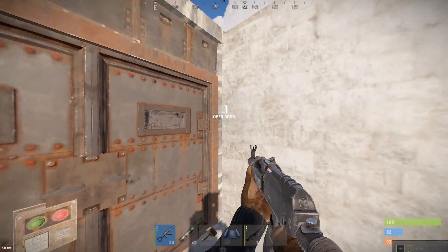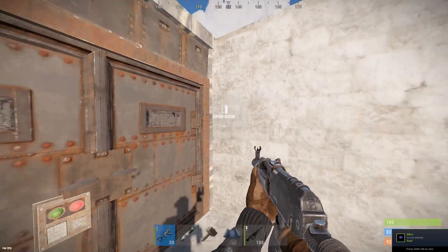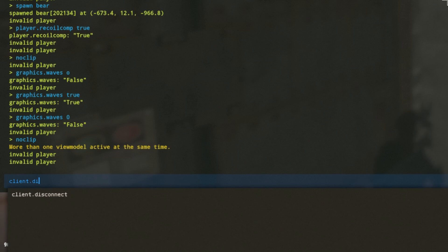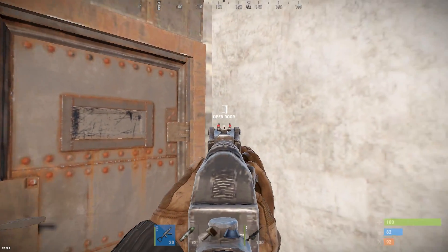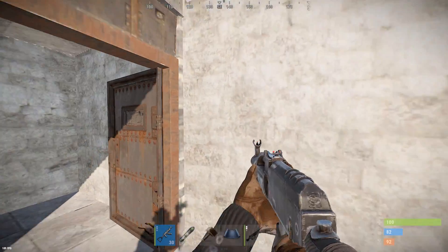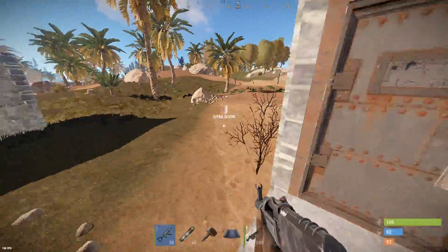Look at radius basically makes it easier to interact with doors and also pick up items from further away. So basically you want to do client.lookatradius 20. You can see it from way further — all the way over here compared to like right here. It's very useful if you want to close doors and stuff, like in the spot of an online raid or something.